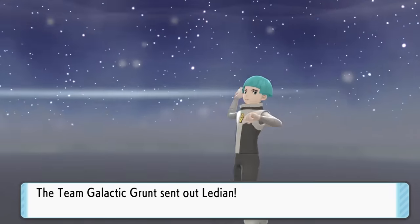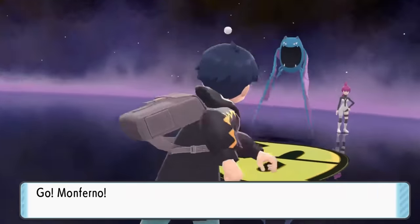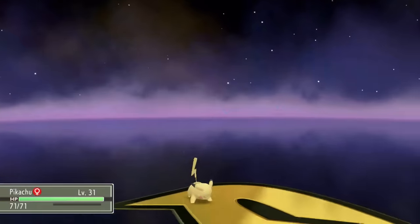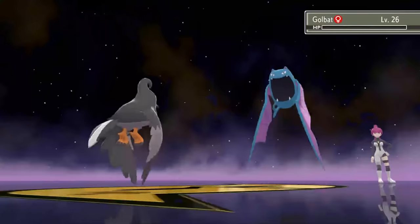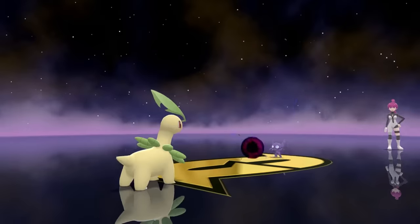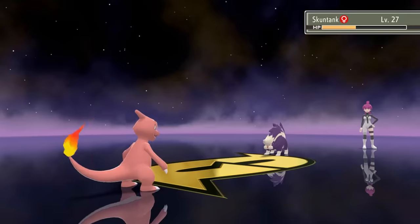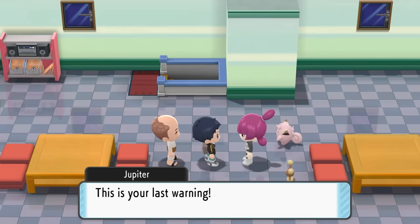Now we're able to go inside the Eterna City Galactic HQ building, where we take down a bunch of Galactic Grunts as we try to get through the building to the top. We find Commander Jupiter and take her on in battle. She gets a Fake Out on her Golbat, but it's still stronger than us and destroys us, so Pikachu uses Thunderbolt to take it down — though it's not strong enough, so Staraptor's Aerial Ace finishes it. Tangela also catches an Aerial Ace and falls quickly. Sableye hits us with a Fake Out and flinches us, so we keep throwing Draining Kisses until it's defeated. Next, Skuntank uses Defog, so we throw two Flamethrowers its way, eventually taking it down and getting rid of Team Galactic for the time being.